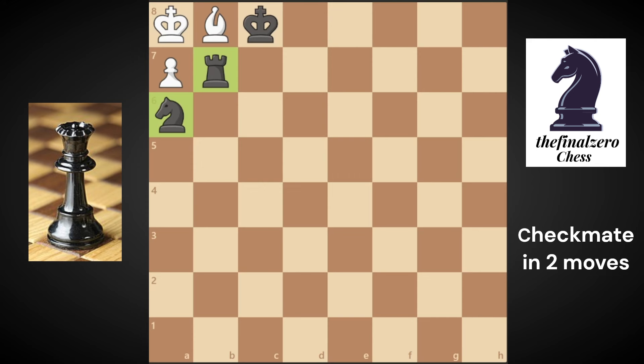The only move to checkmate in two moves in this puzzle is to play the rook to e7. White doesn't have any move — he can't move his king, he can't move the pawn, he can only move his bishop. Then you take the bishop with the knight, and that's a knight checkmate because he can't move his king to b7 or to b8.